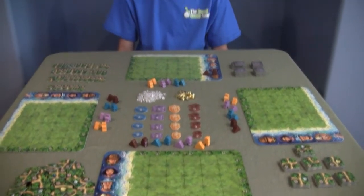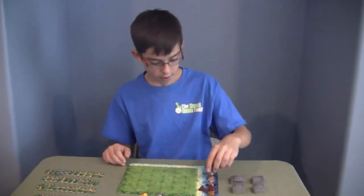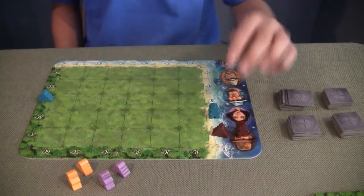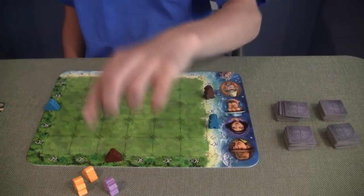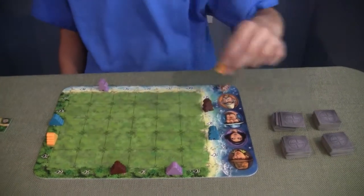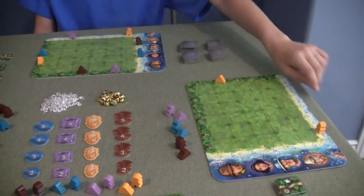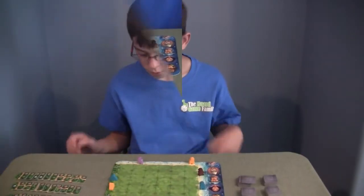It looks like everybody's got their own board. Yes, so they're doing their own exploration. Why don't you explain how you do it? All right, so to begin the game everyone has their people and their temples, and one person chooses where a person goes and where their temple goes. The temple always goes in the jungle and the person always starts on the beach. So everybody also puts their people and temples in the same spot.